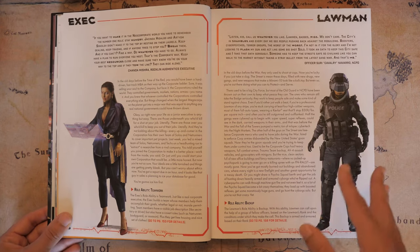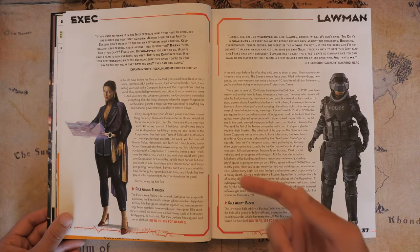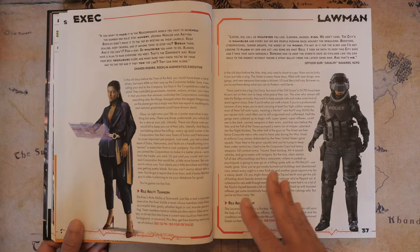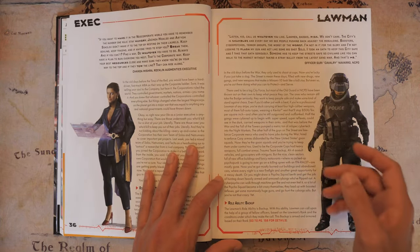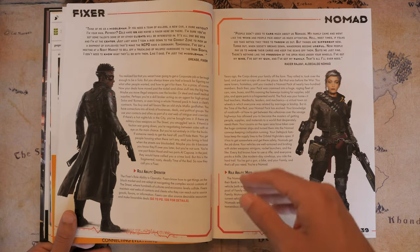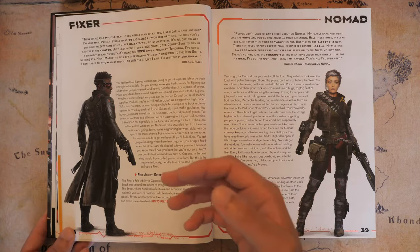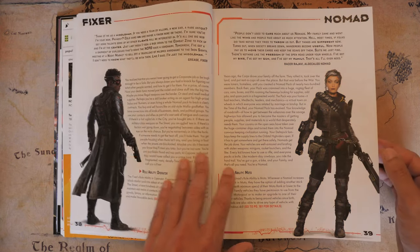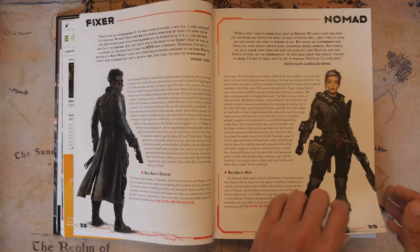Execs are the fancy people who work for corporations internally. Their role ability gives them access to team members — NPCs you actually create with their own jobs and stats, so you're basically controlling a whole team. Lawmen are police officers who can call for backup with their role ability — just don't abuse it or you could get fired. Fixers are like your Mr. Johnsons; they can find things and set up special night markets where you can buy equipment you might not find in an everyday shop. Finally, Nomads are like your Mad Maxes — really good with vehicles, and their role ability lets them procure or upgrade vehicles from their nomad family.